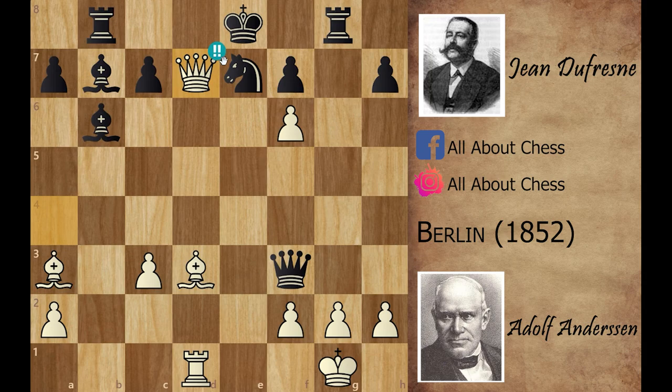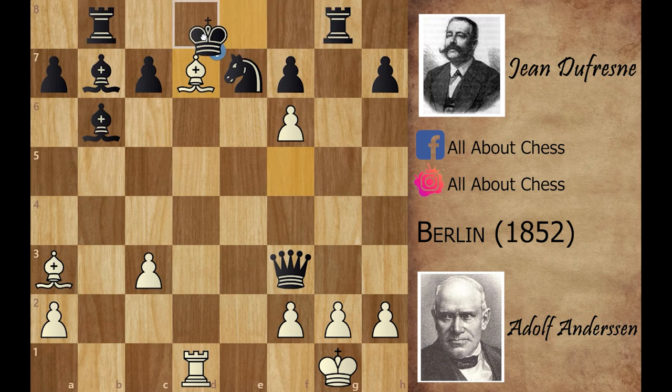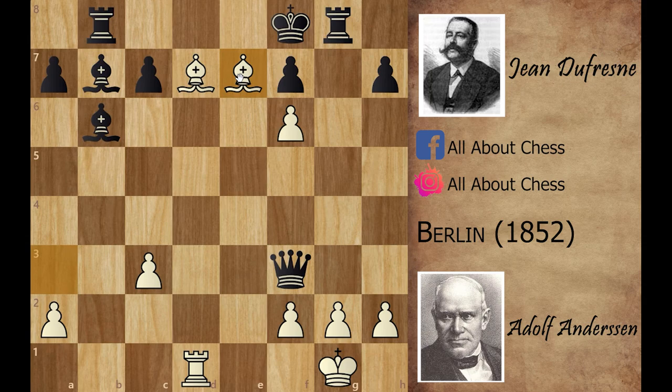Andersen found it: a beautiful queen captures on d7 check — a brilliant queen sacrifice. Black has two options: king to f8, but queen captures on e7 is checkmate. So black played king captures on d7, but Andersen played bishop to f5, a double check. If king to c6, bishop to d7 is checkmate. Black played king to e8, but bishop to d7 check again. King to d8 loses to bishop captures on e7 or pawn captures on e7 checkmate. Black played king to f8, but bishop captures on e7 is still checkmate — and that's how Andersen finished the game in style.